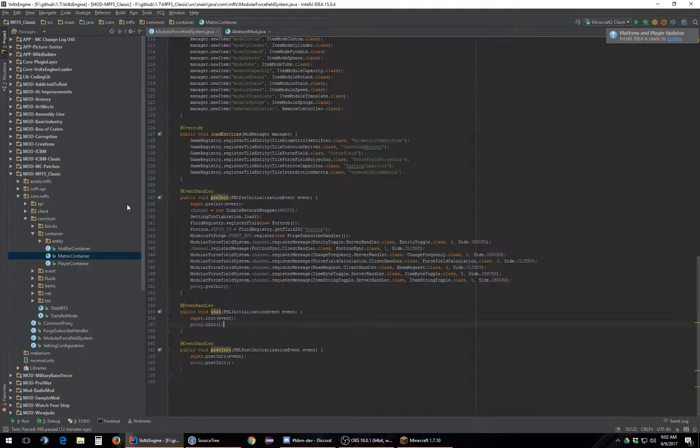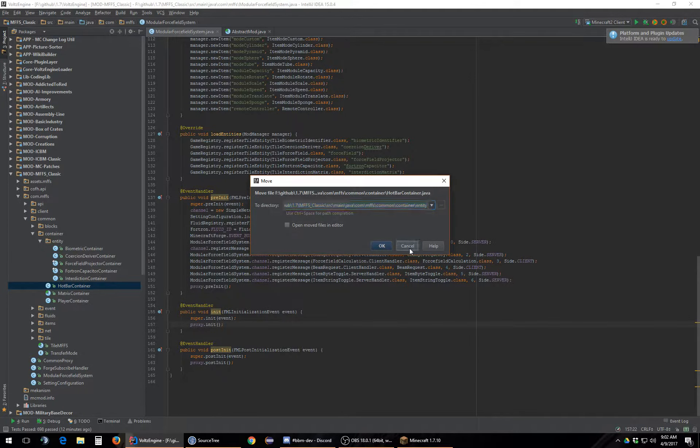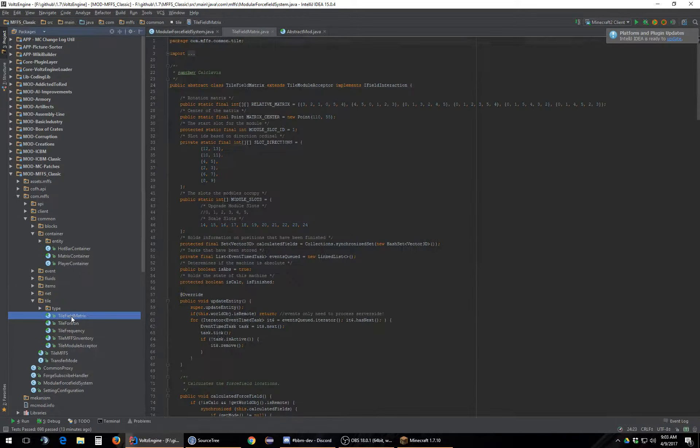SkyPoopsicle has his name on top of everything even though he shouldn't — a lot of these should be CalicloviA's name. He must have reverse-engineered some code. These should be named ContainerBiometric, not BiometricContainer. Some of the others are okay. So we're looking for the tile — I believe it's TileFieldMatrix. Documentation is really lacking.